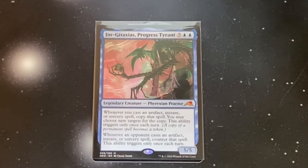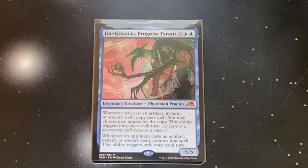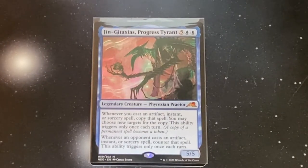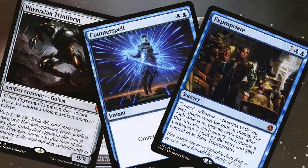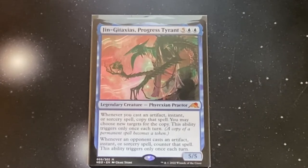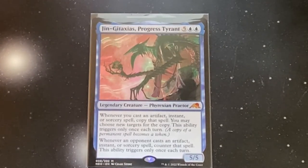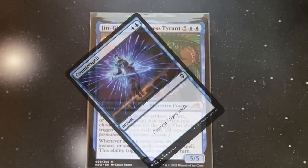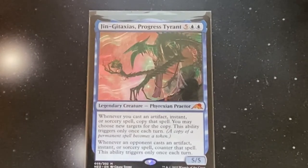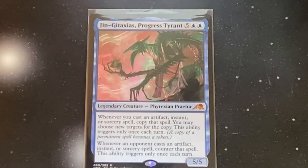We might as well ensure that our board isn't messed with. That's where the other Jin-Gitaxias comes into play. I've got Jin-Gitaxias, Progress Tyrant in this deck. It's got two abilities. Whenever you cast an Artifact, Instant, or Sorcery spell, copy that spell — you may choose new targets for the copy, and it only triggers once per turn. However, the powerful part for this deck is whenever an opponent casts an Artifact, Instant, or Sorcery spell, counter that spell. This ability also triggers only once each turn. So this will prevent our threats from getting removed by our opponents, so we can keep swinging in for maximum damage.